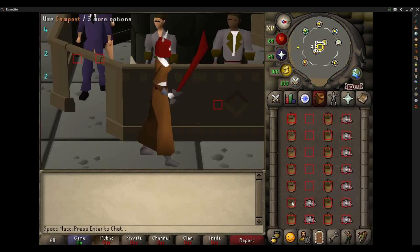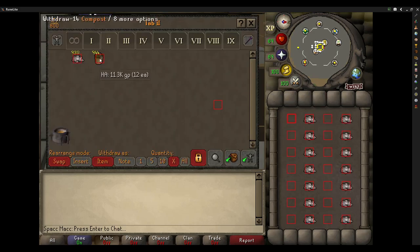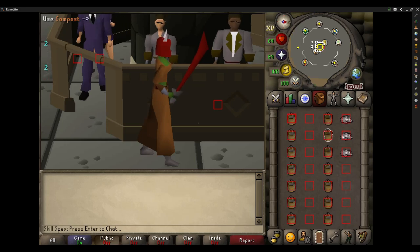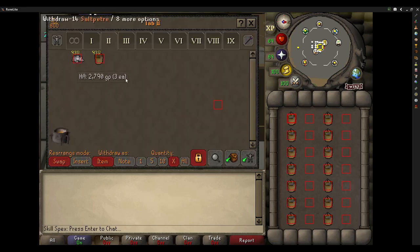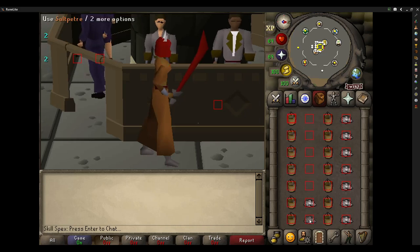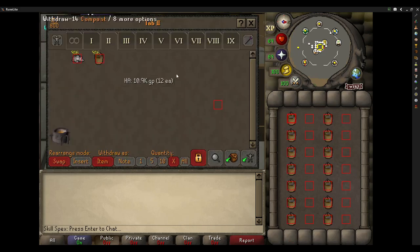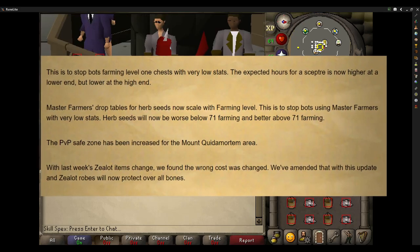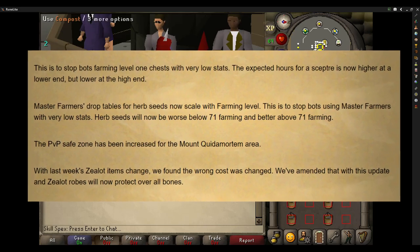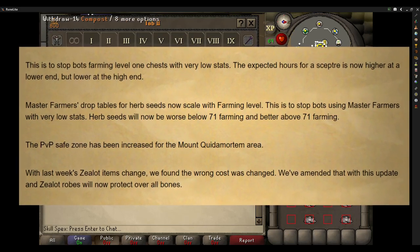I mentioned last video that you could use this script for Sulfuris Fertiliser, and here it is. You have to make sure the click pattern lines up correctly though, because you don't want to use a bucket of compost onto another bucket. The most natural pattern in my opinion is to alternate direction left and right going down the inventory. This is needed for getting Hosidious favour to unlock fruit stores for thieving, while also giving a few farming levels. With the farming level changes you need 71 farming for maximum efficiency, making it almost unviable for bot farming.